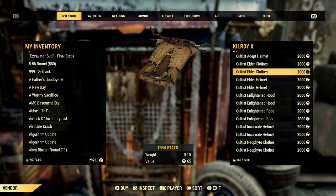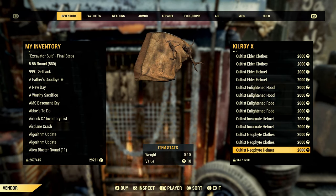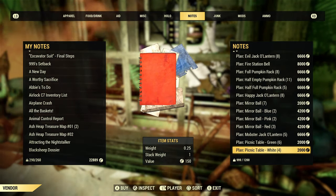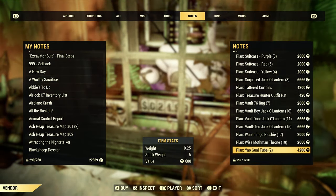Stop me if you've heard this one before, but you're jumping to different player camps looking for good deals on weapons, apparel, or plans that you don't have, and you find a camp that seems loaded. But when you get there, everything is overpriced. Boring camp items being sold for thousands of caps each, as if the average player even has that much on hand.